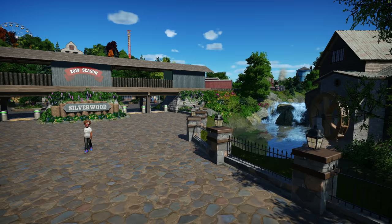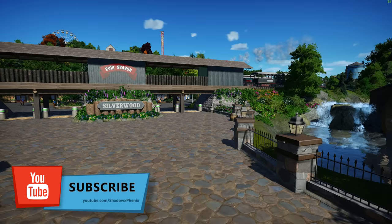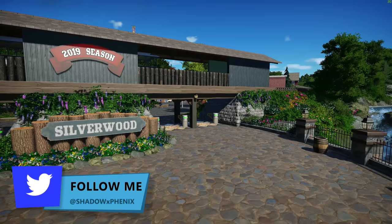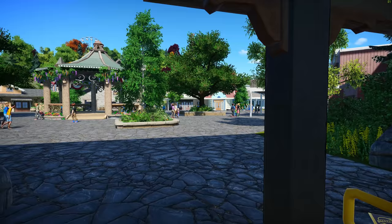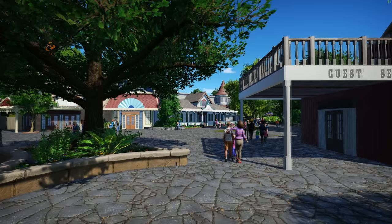Hey everybody, Shadow Finance here. Welcome back to the channel and welcome back to some more Planet Coaster, here in my 2019 park Silverwood. This is a park based upon a Dollywood/Silver Dollar City kind of theme — very rustic, mountainous. What I'm going to do today is show you a brand new area that I've been working on for a couple of weeks now. You got a glimpse of it in the last video, but I was kind of saving it until I was just about done with it, and today is the day.